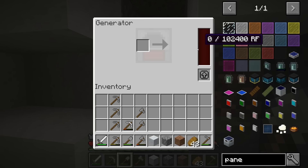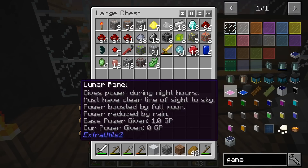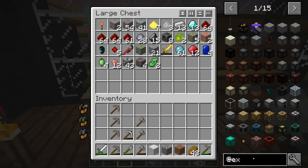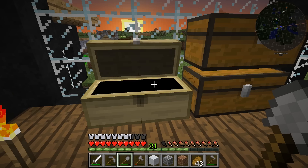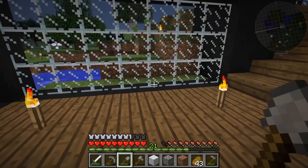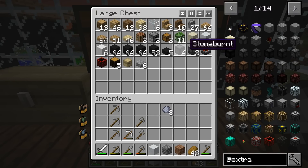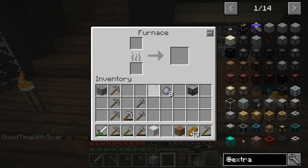So we have the generator here — the Extra Utilities generator furnace. Let's do the Extra Utilities. That's a generator furnace — it's just brick, eight brick around a machine block. And I should have the clay and everything necessary for it. We've got a machine block, and we should have some furnaces. I'll just plop this down and cook it up really quickly.